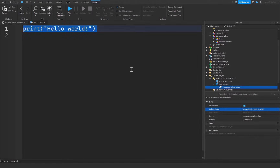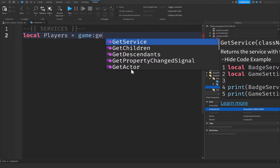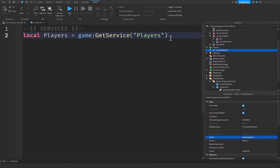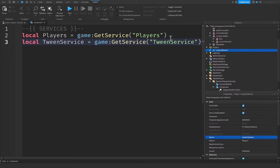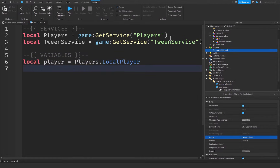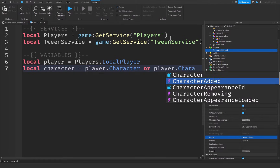Inside the jump scare local script, I'll start with a comment declaring our services. The first is `local Players = game:GetService('Players')`, responsible for holding all players in our game. Then `local TweenService = game:GetService('TweenService')`, which is a way to animate parts or other instances like the camera. Under variables: `local player = Players.LocalPlayer` and `local character = player.Character or player.CharacterAdded:Wait()`.